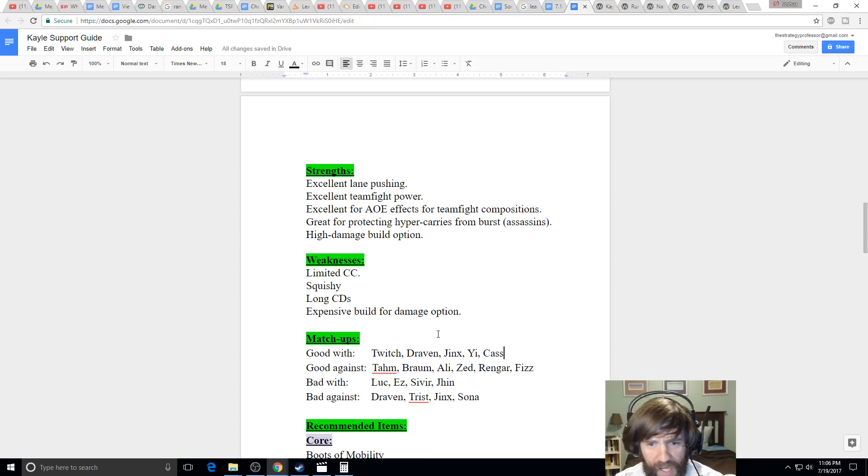She's good against Thresh, Braum, Alistar — these supports will give you a free lane. If they try to engage on you, you can turn and fight them easily, especially once you have your ult. She basically gets a free lane against engage supports. She's bad with champions that don't scale well — Solution, Ezreal, Sivir come to mind immediately. She's bad against hyper carries that scale better than you, like Draven, Tristana, Jinx paired with Sona — you don't have hard CC to deal with them.